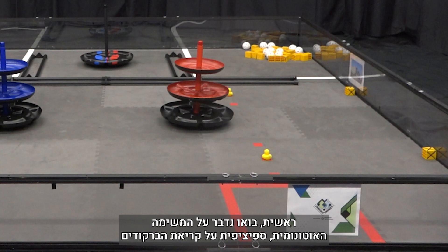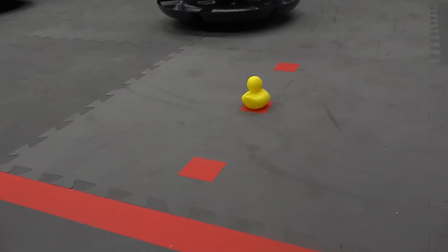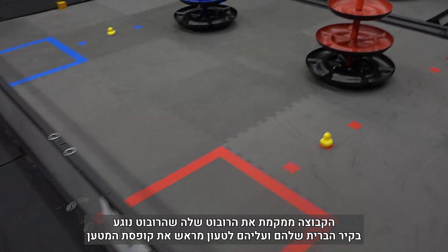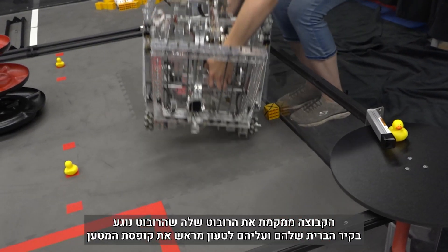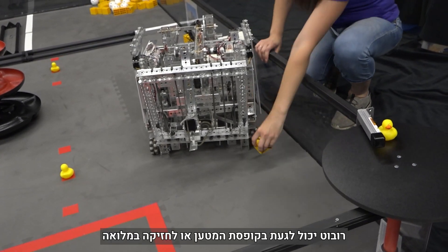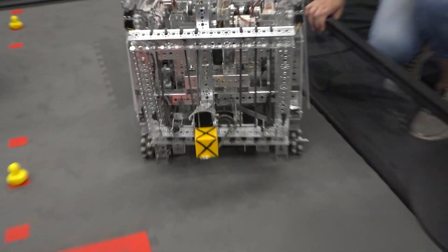First, let's talk about the autonomous task, specifically reading the barcodes. When a team arrives at the field for pre-match setup, there will be a duck located on the middle barcode facing to the right. A team places their robot touching their alliance wall and must preload the preload box. A robot may either be touching the preload box or in full possession of it.